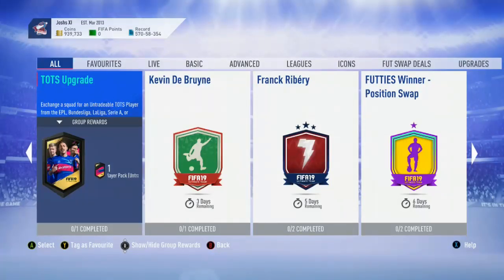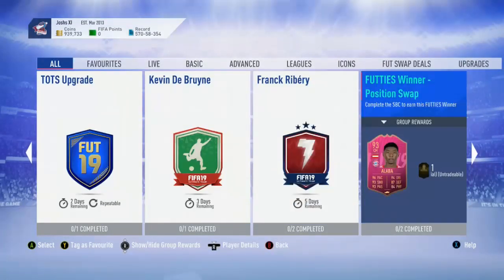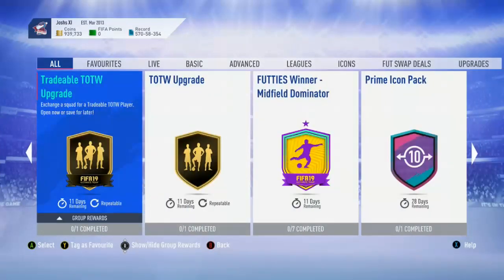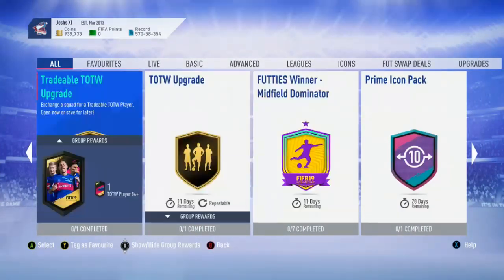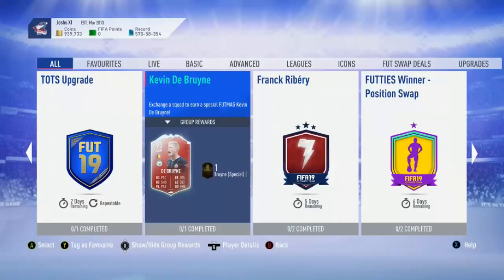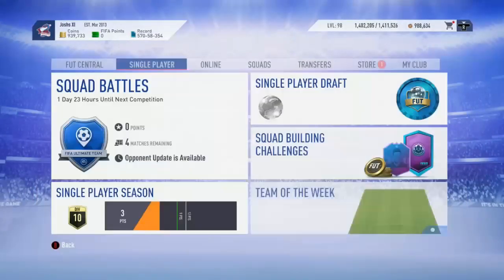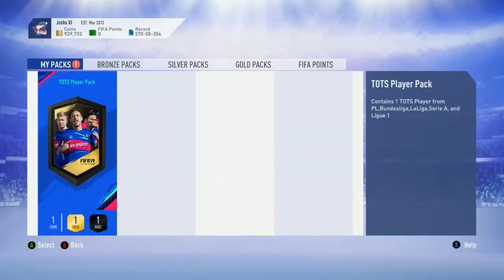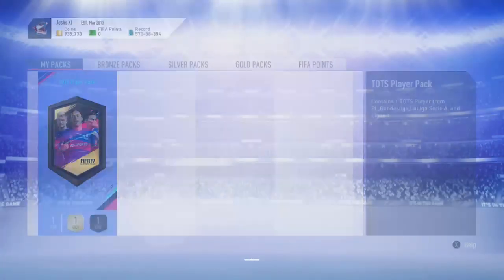One thing I will ask is: which SBC would you like me to do next to show you the cheapest method? Would you like the tradable Team of the Week, the midfield dominator? Let me know which one you'd like. But we're going to get into the Team of the Season pack now and hopefully pack a big one — it would be nice. I got Gini Wijnaldum in the first one I did, so any upgrade on that would be great.